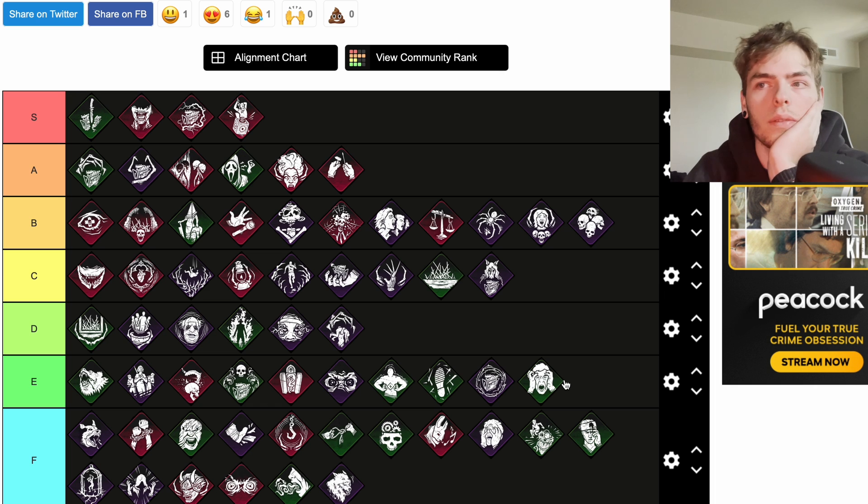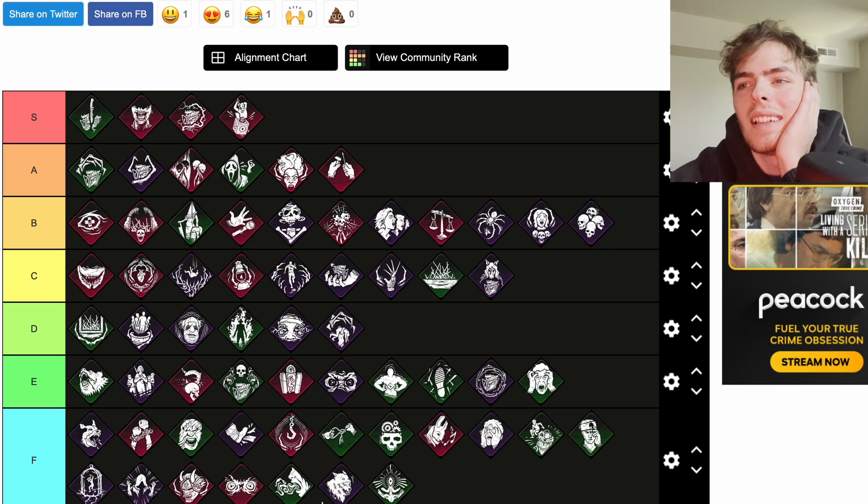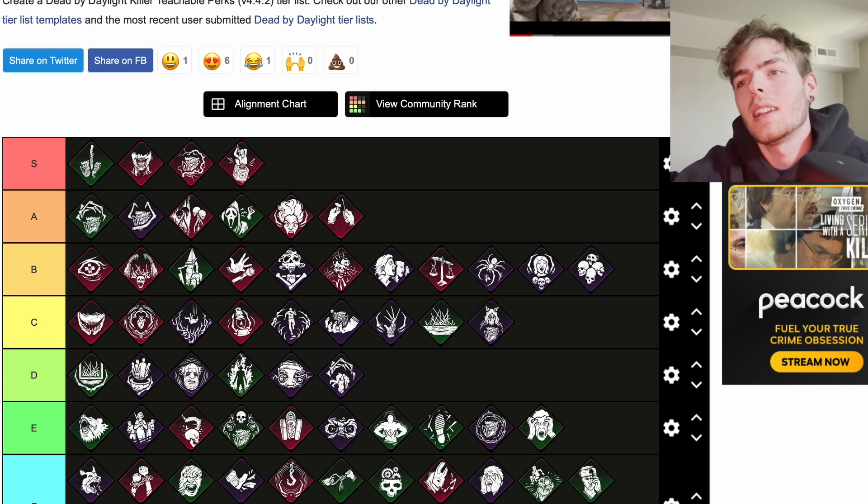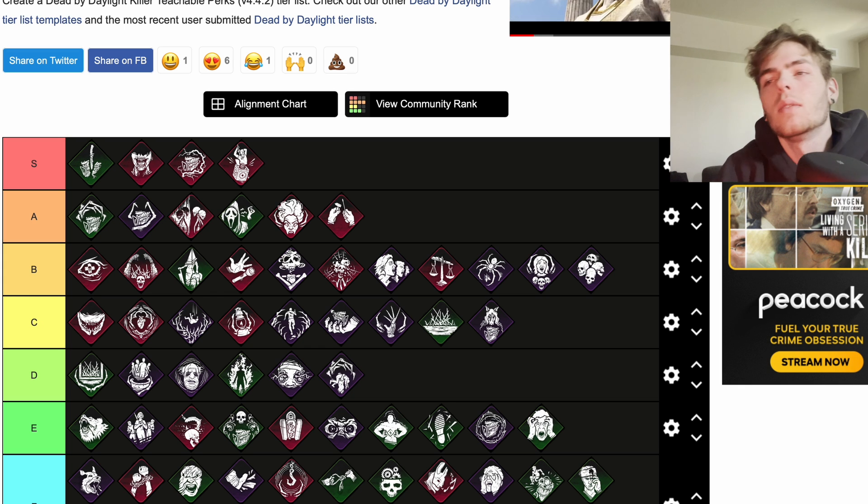Zanshin Tactics unlocks the ability to see the auras of breakable walls, pallets, and windows within 32 meters of you. I've got to put that at F — that's not really great, that's pretty bad.